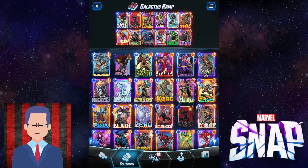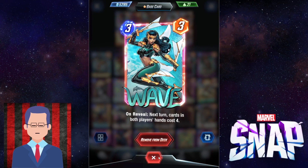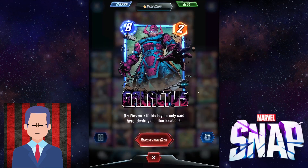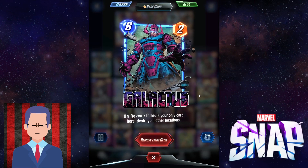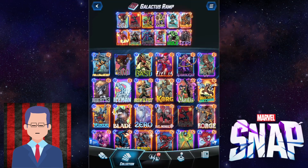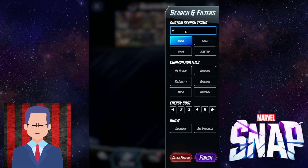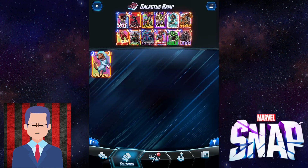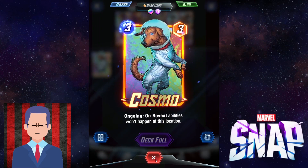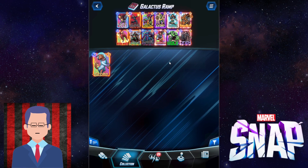The other card is going to be Wave. Next turn, cards in both players' hands cost four. So if you Wave on three, you can already put down Galactus on turn four, which is sometimes very hard for your opponents to stop. If they try to run something like a Cosmo to stop you, it may be impossible because you might have initiative and they cannot slap down the Cosmo early enough to stop your Galactus play. And that's going to be tragic for them.